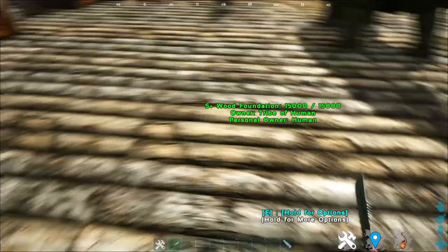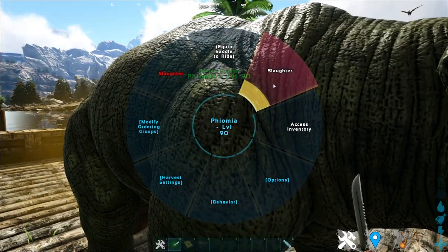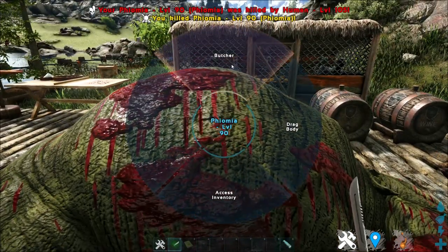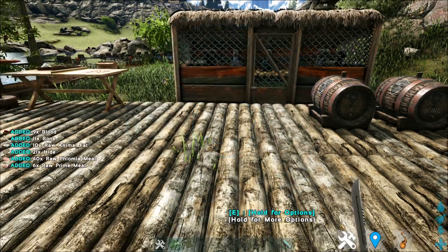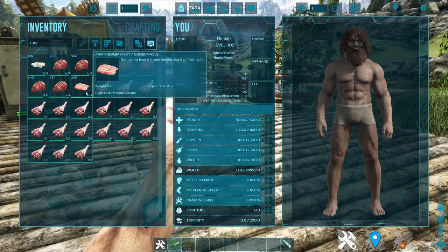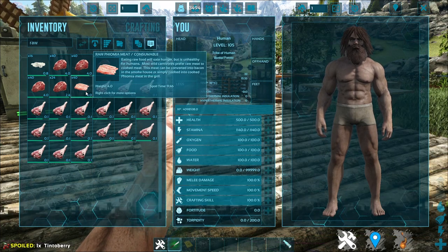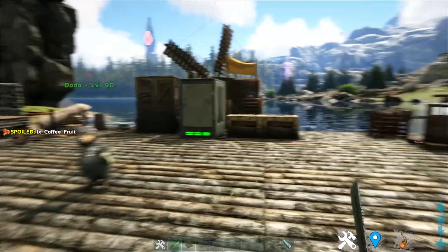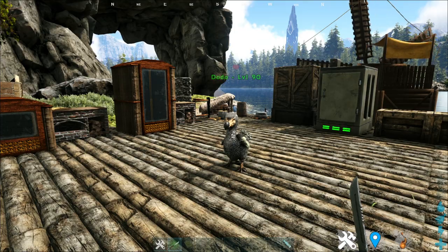However, two particular creatures do not have the same drop items: the Fiumia and the Dodo Bird. When you slaughter and butcher your Fiumia, you'll get one extra item — the raw Fiumia meat, which looks like bacon. And that raw Fiumia meat can be cooked and grilled, and it is used in the other mod which I'll go through tomorrow.